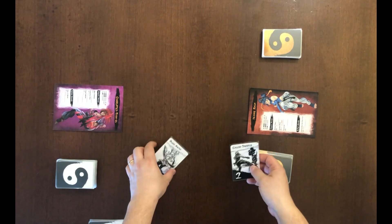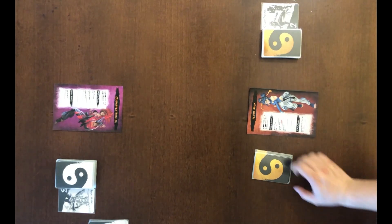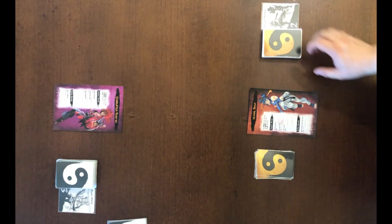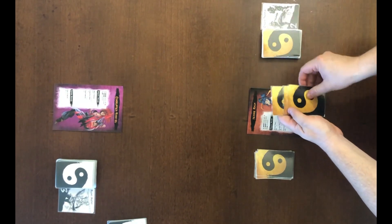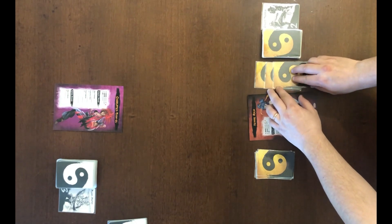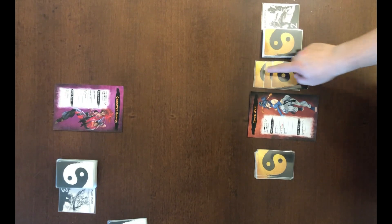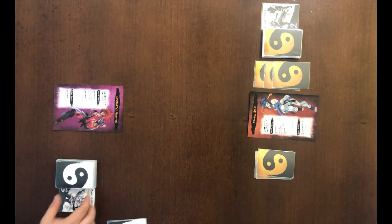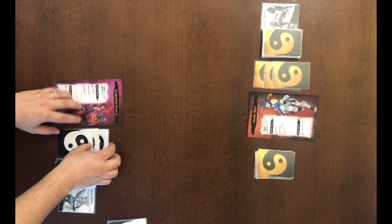We discard these cards next to the deck — this is the discard pile. Now, Yan Suu will start, but both characters will gain immediately a number of action points equal to the rapidity. You have to put these cards covered with the clear side up — this is the action points pile. Yan Suu has 3 rapidity too, so 3 action points put this way.